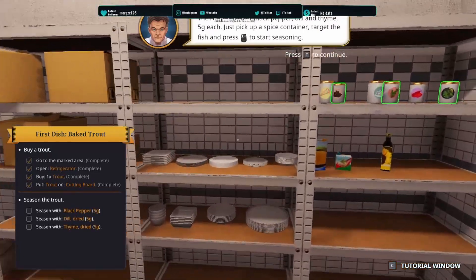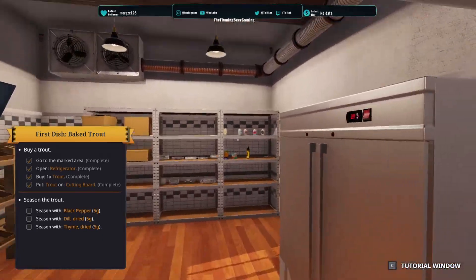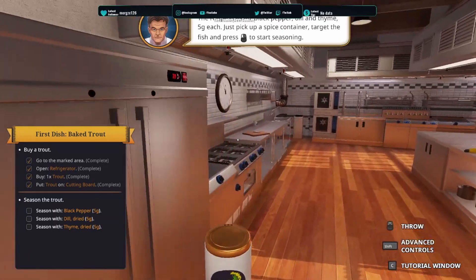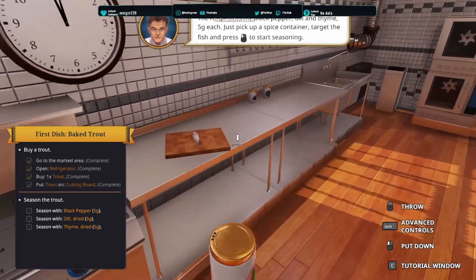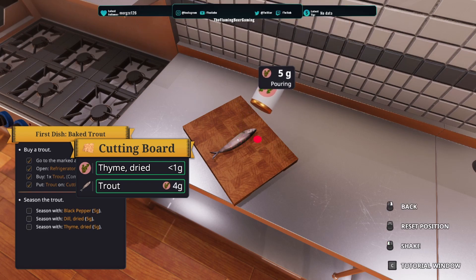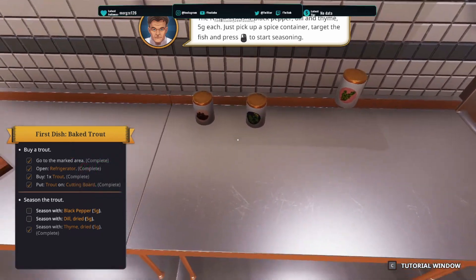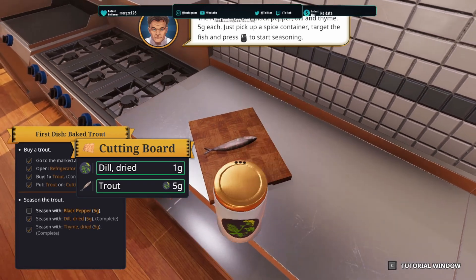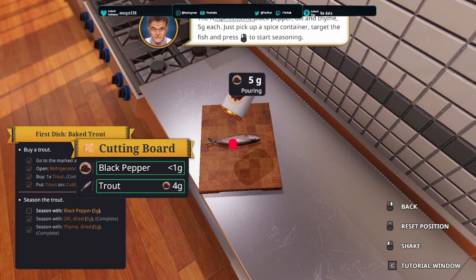We need to season it with black pepper. We need black pepper, we don't need salt. We need dill dried and we need the chervil dried. Let's season it with the chervil first — one, two, three, four, five. Now it's got five. That's done. Now we need the dill and season it — one, two, four, five. That's done. And now we need the black pepper to season our trout — one, two, three, four, five. There we go.